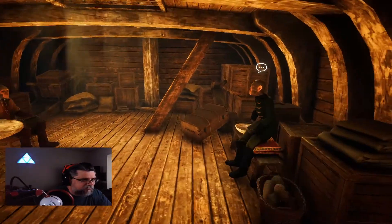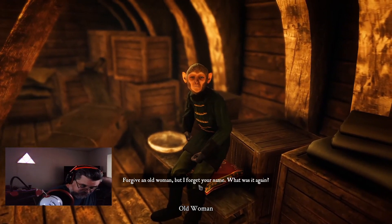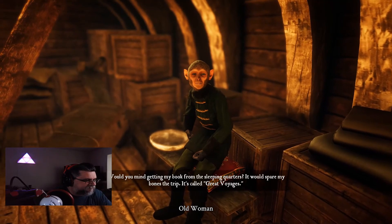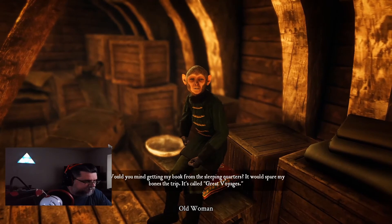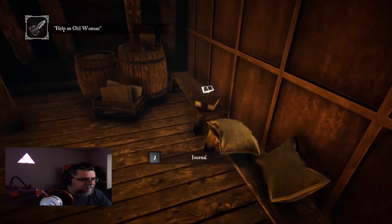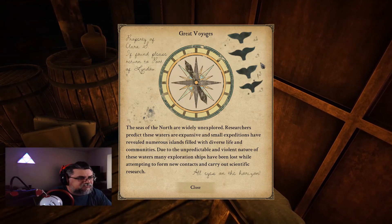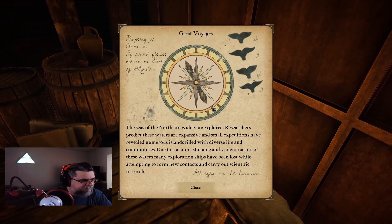Alright, so we're going to walk around. An NPC says: 'Forgive an old woman but I forgot your name — what was it again?' Once more guys, I am Fossil TTV and welcome to my channel. She asks us to get her book from the sleeping quarters. It's called Great Voyages. We go get it — 'Great Voyages, property of Claire S., if found please return to port of Lindau.' There's a code: A2, C4, F3, A4. I'm curious if those numbers will have significance in the game.